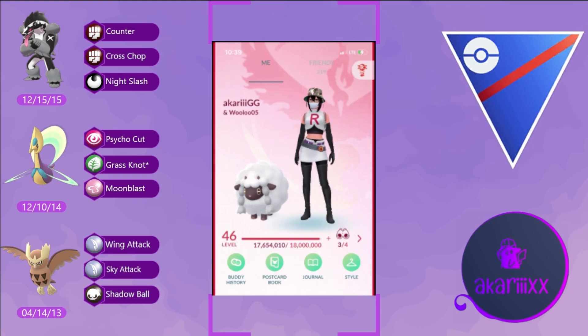Noctowl obviously wants to look out for Lantern, and that's why we have Chrysalia and Obstagoon to cover Noctowl's back in those instances. Overall this team has fantastic synergy and runs extremely fluidly, which I'll do my best to demonstrate in the upcoming battles. Let's hop straight into the first one.